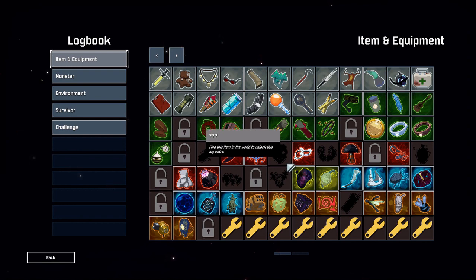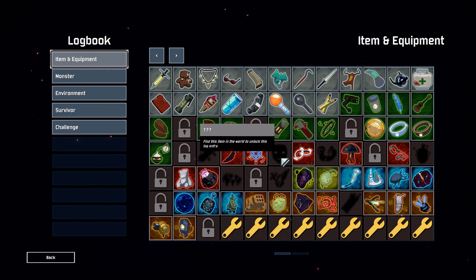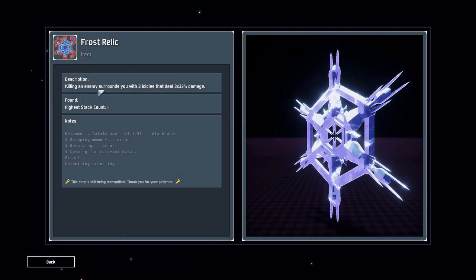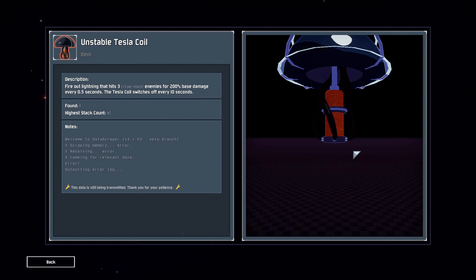For damage, you want on-kill items because you kill things quite easily as a Mercenary. Things like Ceremonial Dagger, Will-o'-the-Wisp, and Gasoline — the main reason is you kill things faster than other classes. On-hit items are better left to characters like Commando or Mul-T who fire very fast and have more chances to proc them. Focus on on-kill items. Also Frost Relic is great since you're always close to enemies — get a kill and you get three icicles. Tesla Coil is also great because you're always in the fight and it fires lightning constantly, which is a huge DPS increase.